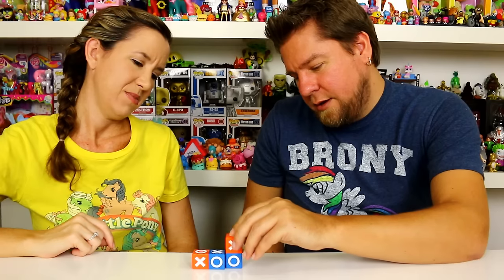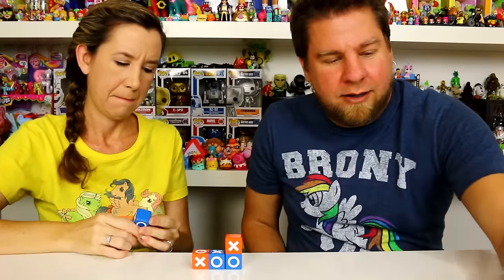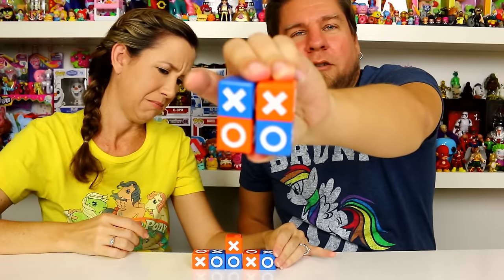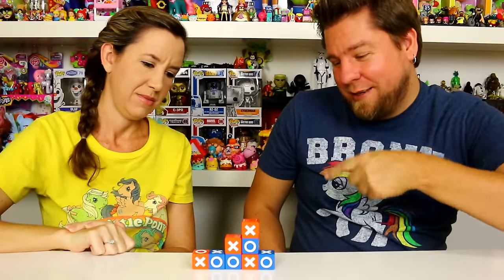Oh, there's a blue X too — that's tricky! The color thing is going to mess with you; it's going to boggle my mind. There are two different ways you can match. You can get X's, but one's orange and one's blue. O's — one's orange, one's blue. This is a thinky game because it really does mess with your eyes. You have to watch for yourself but also watch not to give them the game.